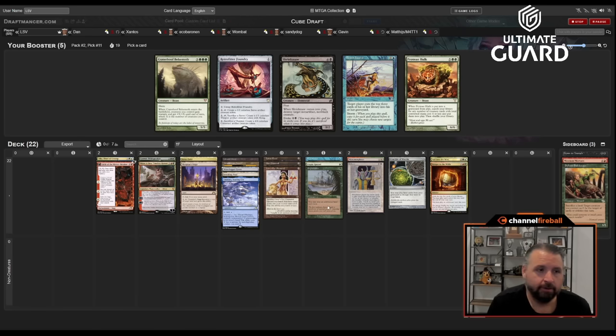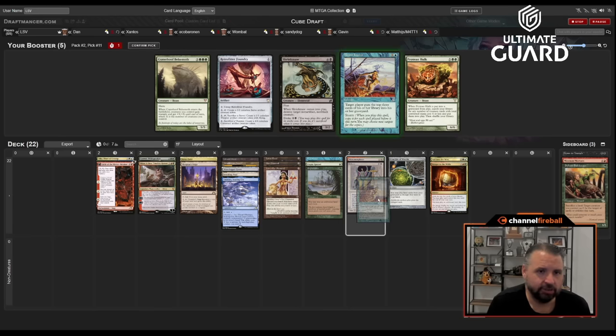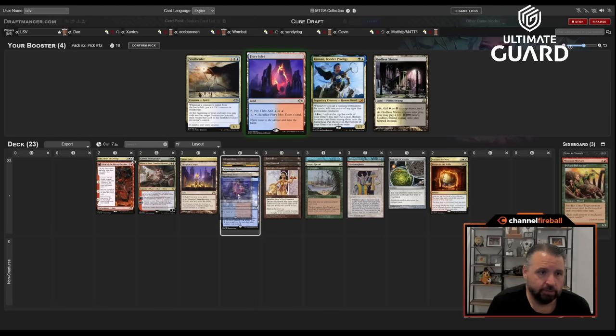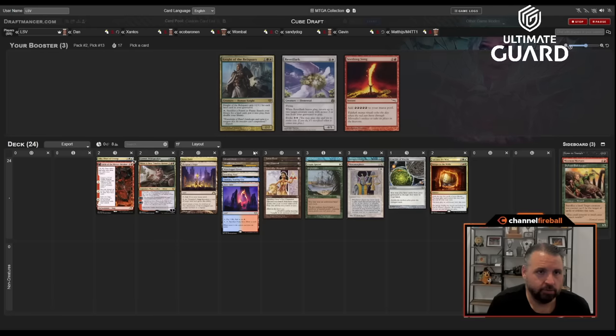I do have a draw-seven. Retrofitter doesn't do that much for me, but if I open Academy or Urza I'll really want it. I think I'll take Brain Freeze. I'll take the red-blue land — I don't think Karn is really going to see play. Night of the Reliquary is a possibility; Brain Freeze is also a possibility.